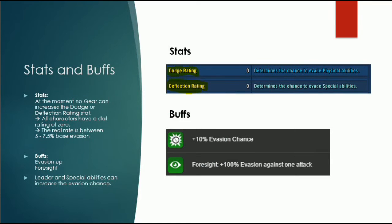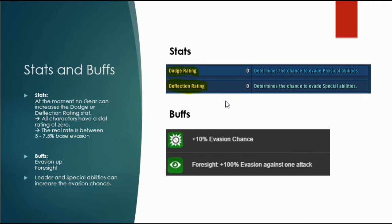Let's start with the basics. There are two stats. You probably see this when you open the character stats. There is not only physical damage and so on. You also can see something like dodge rating, which determines the character's evade against physical abilities. And the deflection rating is against special abilities. But at the moment no character has any stat — they are all zero. That's just because there is no gear available at the moment which gives more dodge rating.